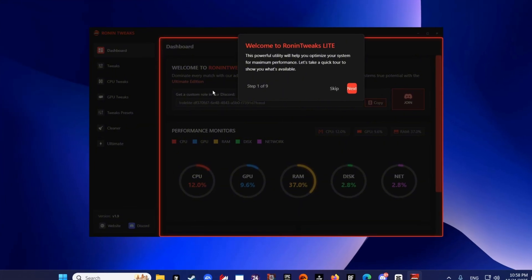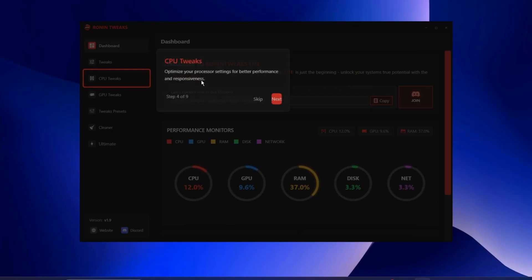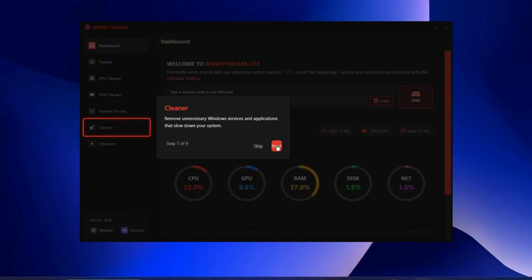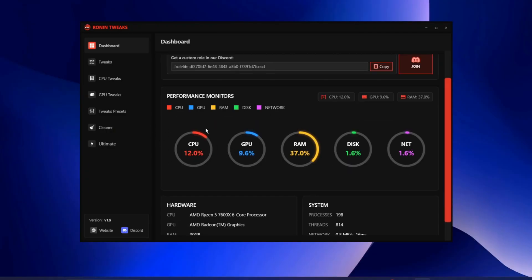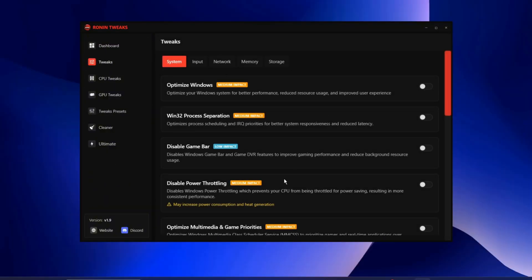There's a guide available if you need it. You have your dashboard, tweaks, CPU tweaks, GPU tweaks, tweak presets, cleaner, and the ultimate plan sections. On the dashboard you have performance monitors where you can monitor your CPU usage, GPU usage, RAM usage, and much more. Head over to the tweaks section — you'll find a bunch of different tweaks you can apply, and all of them are free and safe to use.